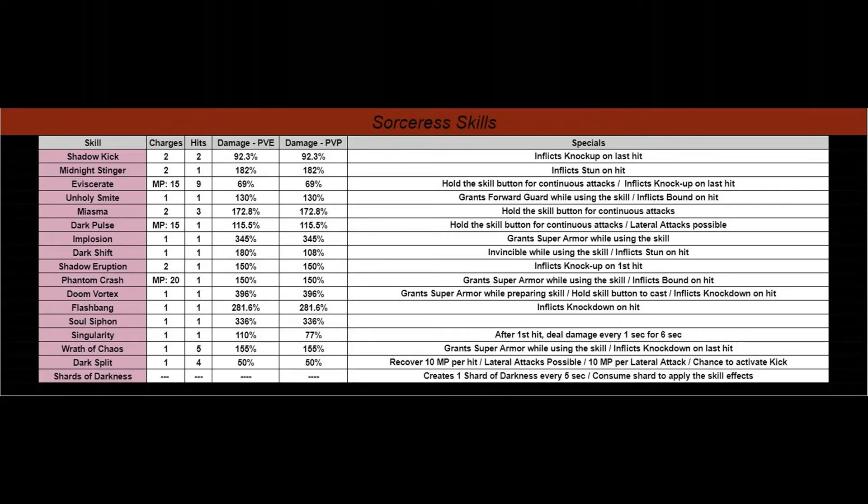If this is the first time that you've seen this slide, allow me to introduce all the parts to you. On the far left is all of the skills. The next column to the right is charges — that's how many times you can use that skill. The next column is how many times the skill hits. The next column is the damage percentage when fighting a monster or creature, and then PvP damage percentage against another player. On the right-hand side are the specials — the special additions that come with each skill.